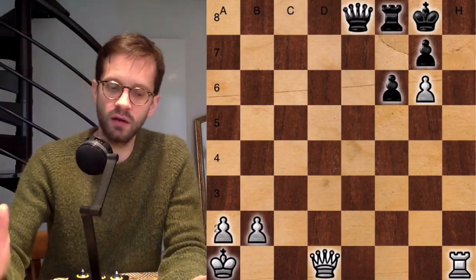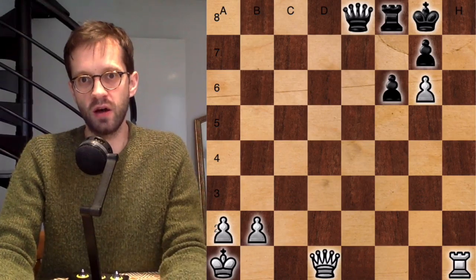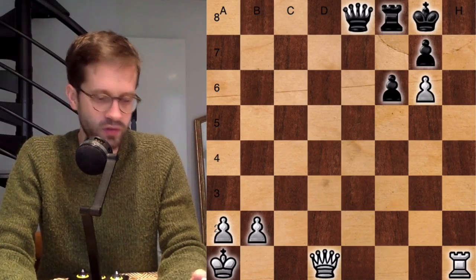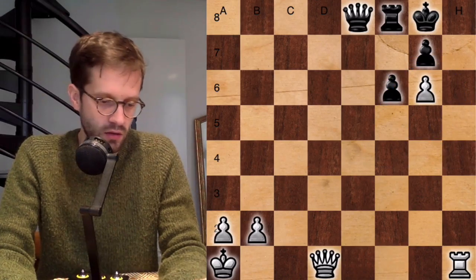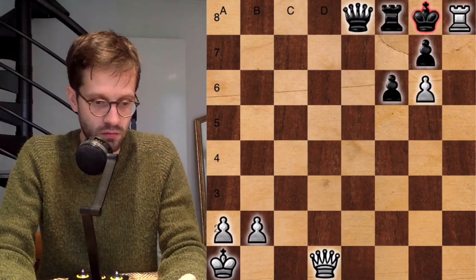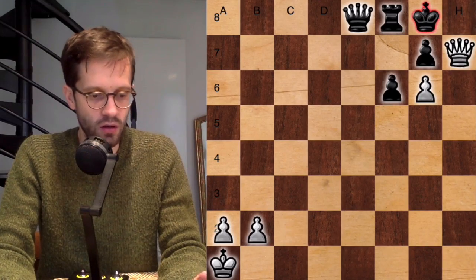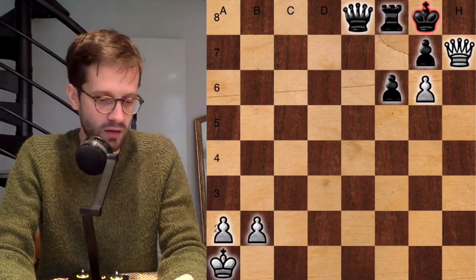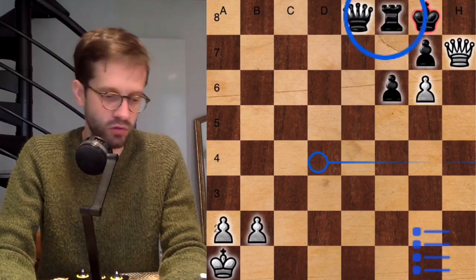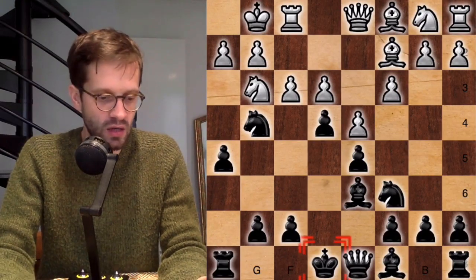The second important checkmate is Damiano's mate, in which white makes use of the open h-file in a brutal way. Let's see this in a simplified position. What is important in Damiano's mate is the pawn on g6. From this position it's very straightforward: you play Rook h8 check, black captures, then Queen h1, King g8, and Queen h7 checkmate. This pawn on g6 is very important because it prevents the king from moving to f7. The rook on f8 is also important — without it, it's not yet checkmate.